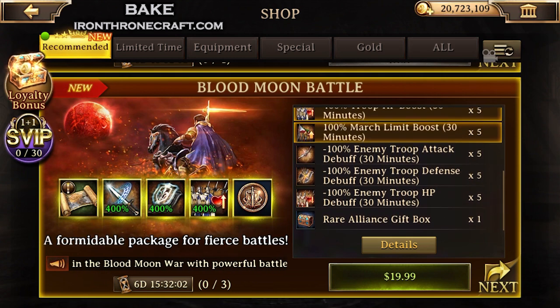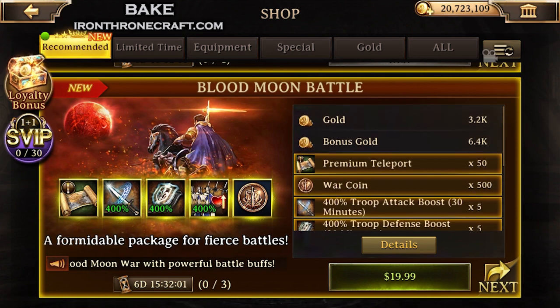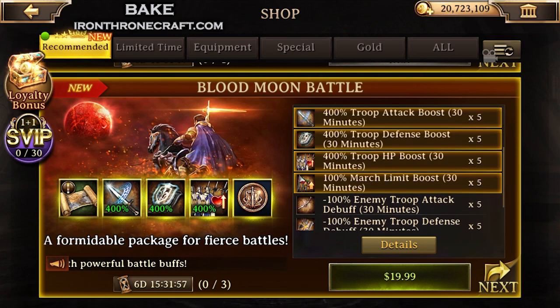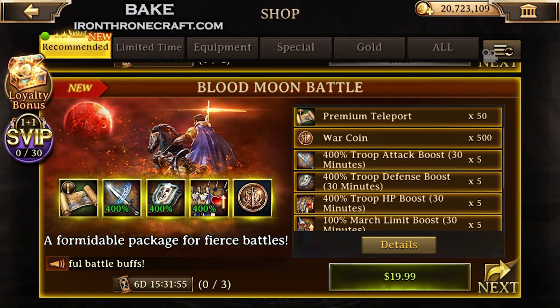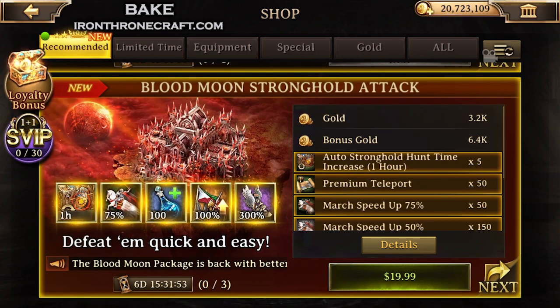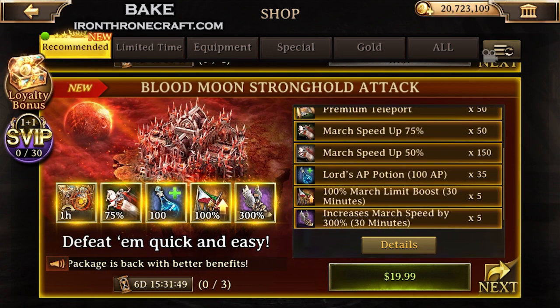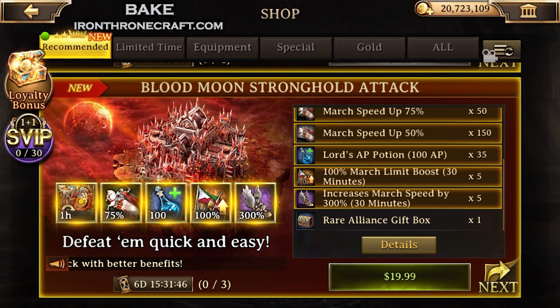You've got Blood Moon Battle, which just gives you a bunch of boosts — easy peasy, pretty straightforward. You don't have to buy a Rally General pack for $100; this just gives you a few boosts. Blood Moon Stronghold Attack gives you a whole lot of March speed-ups and some AP thrown in as well.